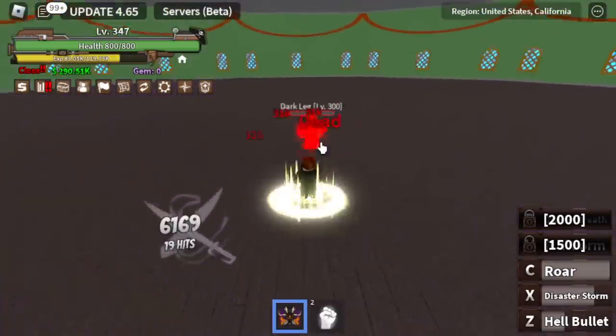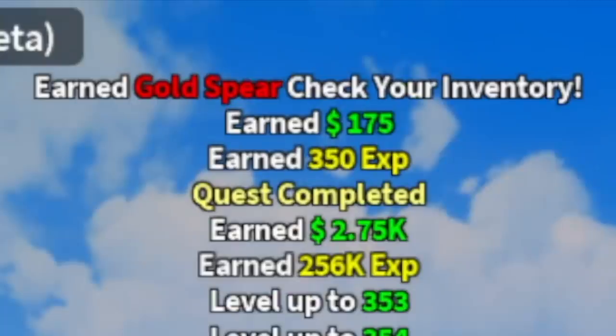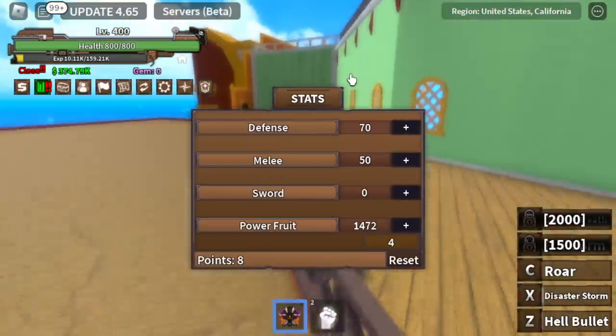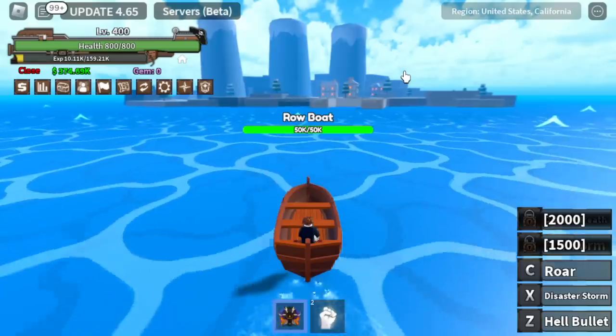We're gonna grind here until we reach level 400. We got the Gold Spear, but we're not gonna use that. At level 400, attack check — more on Power Fruit, only 50 melee and 70 defense.